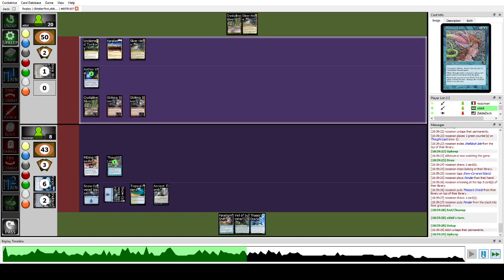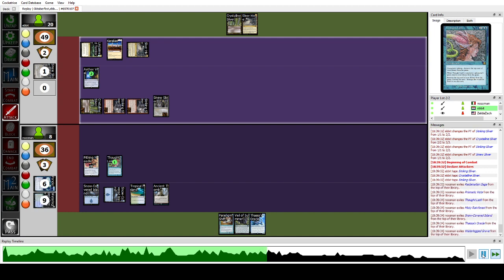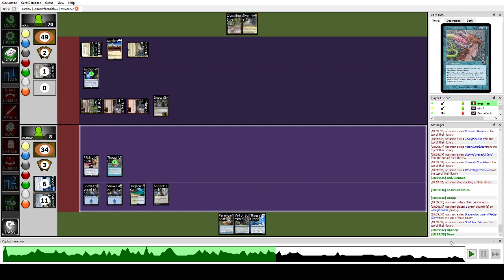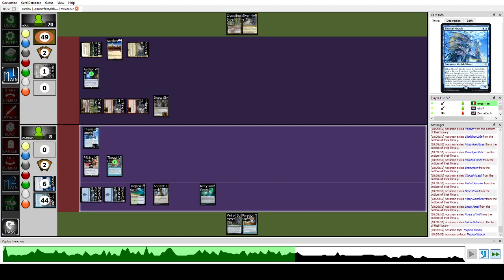They beat for five — we take it. We Ponder in our turn, find Thassa's Oracle, pass. We could have played Thassa's Oracle there but there was no rush. I didn't know if they had Force plus Spell Pierce in hand — they had two cards — so I decided to play Thassa's Oracle alongside Veil of Summer to be 100% sure we'd win. We play Thassa's Oracle with the Veil, exile with the trigger, and win the game.